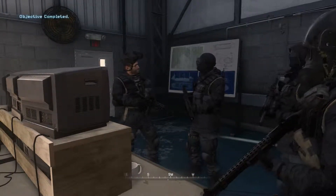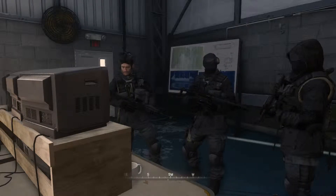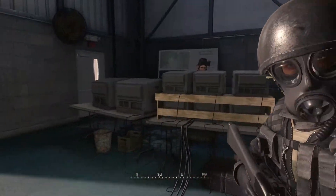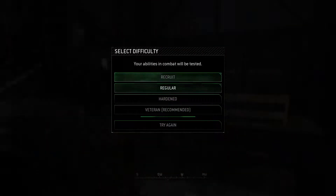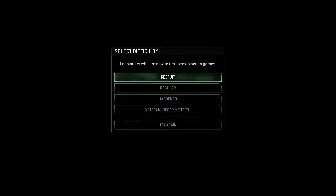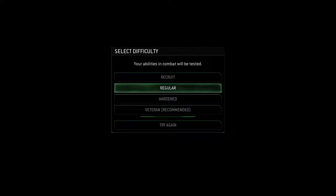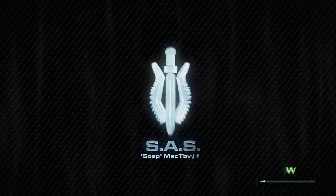Gentlemen, the cargo ship mission is a go - get yourself sorted out. Wheels up at 0200. Dismissed. So we have recruit, regular, hardened, veteran. Veteran is recommended because they want you to get all the achievements. I'd say recruit, but obviously I'd go for a higher difficulty. This is just going to be a walkthrough of how to do each bit and complete it in the quickest time we can. I'm going to go regular. I might do another little series where I try to get veteran. Here we go.